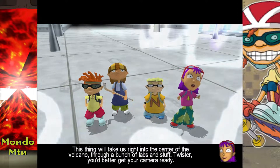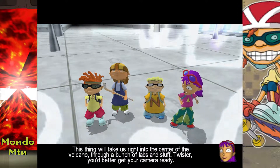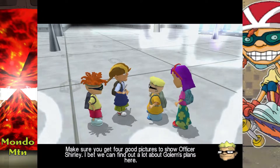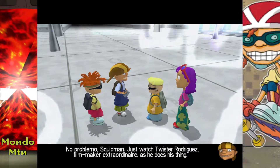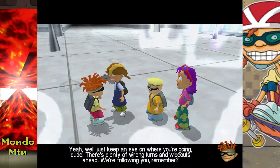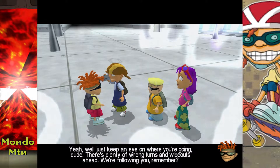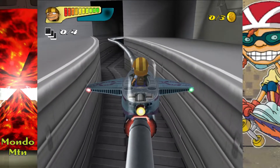This thing will take us right into the center of the volcano through a bunch of labs and stuff. Twister, you better get your camera ready — make sure you get four good pictures to show Officer Shirley. I bet we can find out a lot about Gollum's plans here. No problemo, Squidman — just watch Twister Rodriguez, Filmmaker Extraordinaire, as he does his thing. Just keep an eye on where you're going, dude. There's plenty of wrong turns and wipeouts ahead. We're following you, remember? Alright, so we're in little Twister cam mode.